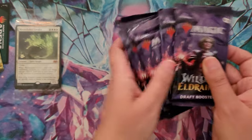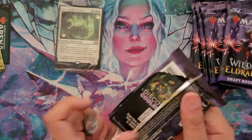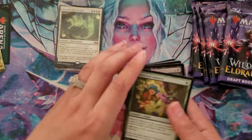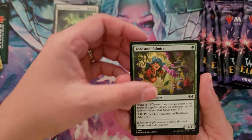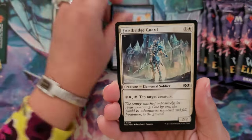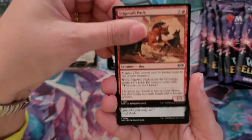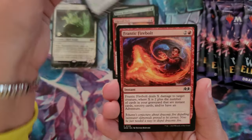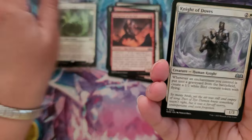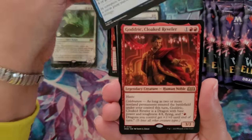We've got six draft booster packs, and this can only be the best box ever with that mythic pull. So all of these should have mythics in them, right? If not triple rare packs. We have Toadstool Admirer, Scream Puff, Quick Study, Frostbridge Guard, The Bloodline, Edgewall Pack, The Dogs, Prophetic Prism, Frantic Firebolt, Return Triumphant, Belligerent of the Fall, Night of Doves - that's such pretty artwork - and Disdainful Stroke.